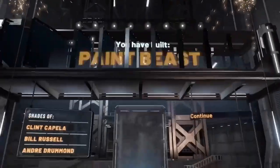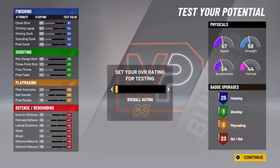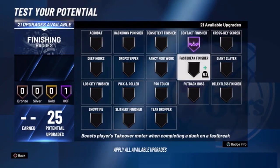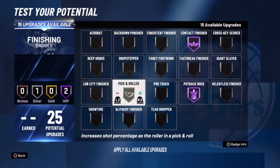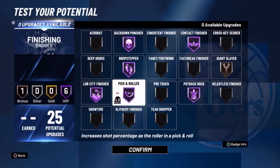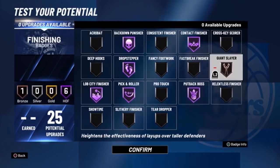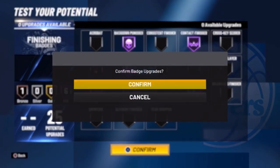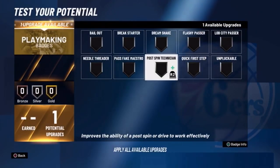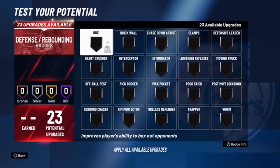This build is a paint beast. For badges — finishing: contact finisher on Hall of Fame, pick and roller on Hall of Fame, lob city finisher, drop stepper on gold, back down punisher on Hall of Fame, and giant slayer. However, I'm going to move giant slayer to deep hooks since I do a lot of hook shots on the park. For playmaking, I'm doing unpluckable — even though I'm a 61, I don't want to keep losing the ball if a point guard switches on me.